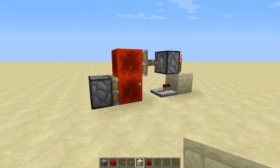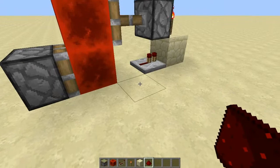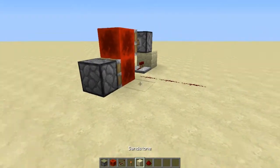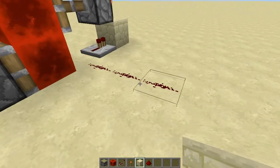And there you have it, the block update detector is completed. You can capture the redstone signal from this device by placing redstone in front of the machine at this port, and when a block is placed or destroyed, the machine will detect it and send a pulse down this line.